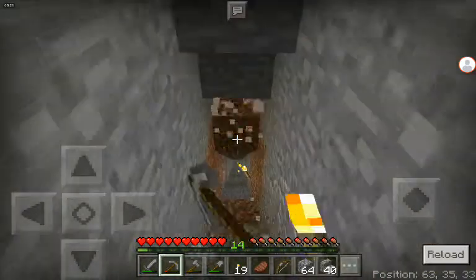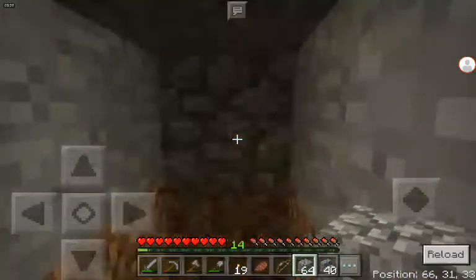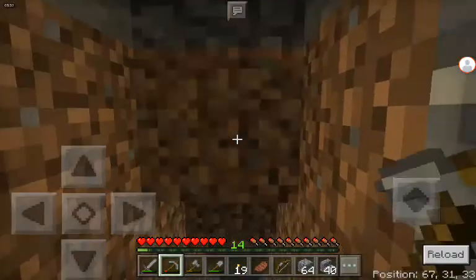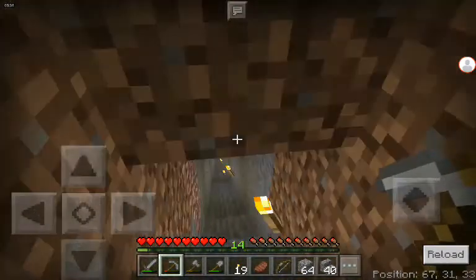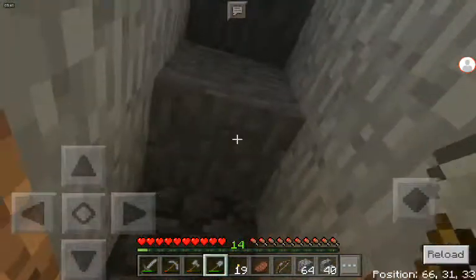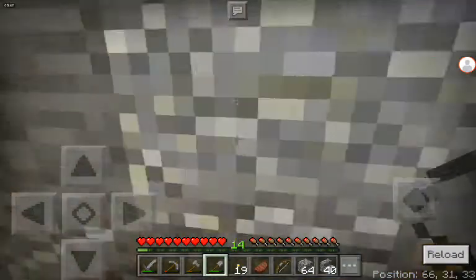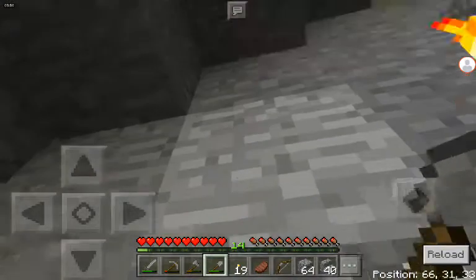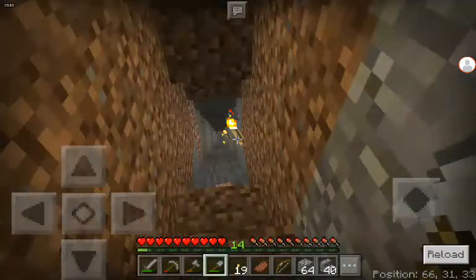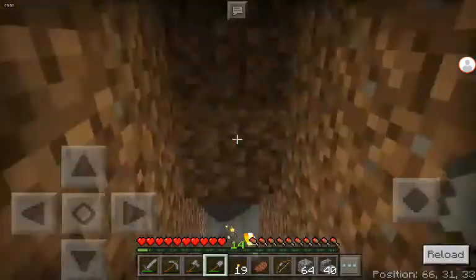I just got to the top and crafted some stairs so I can see where to go. I want to mine it so that our head hits the top. To place a stair and go over it, it has to be set up right - when you're under stairs you can touch it. It should be four blocks from the block you're standing on - four, five - as you can see, four, five.